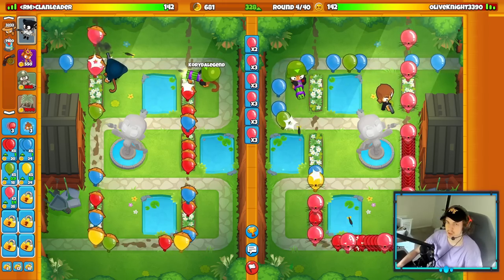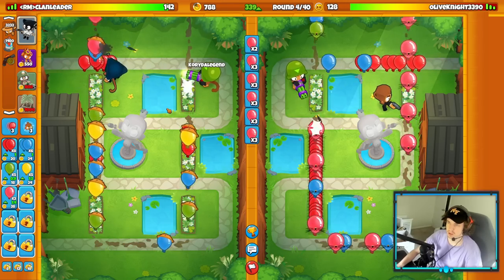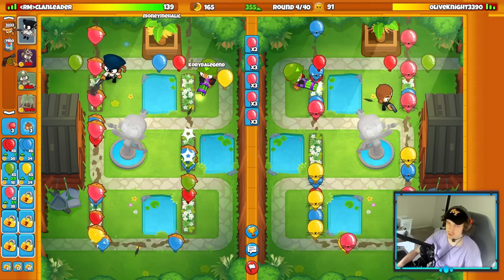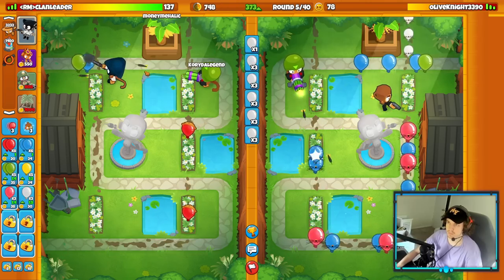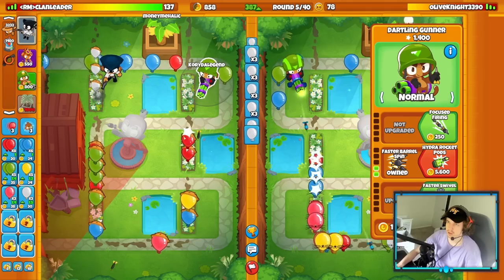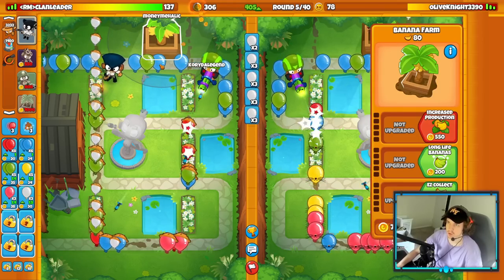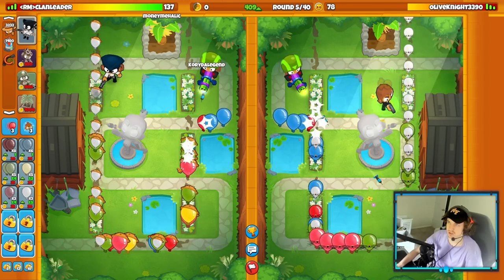Now we'll get my farm down — they got their farm down as well. Let's target my dartling downwards and steal from them. We'll send white balloons on round five. They're also going to upgrade their dartling. Now we'll keep sending white balloons and go for farm upgrades, upgrading the top half of the farm. They're stealing from me, so if I can avoid any of the steal it will be fantastic — I avoided a couple ticks of the steal.